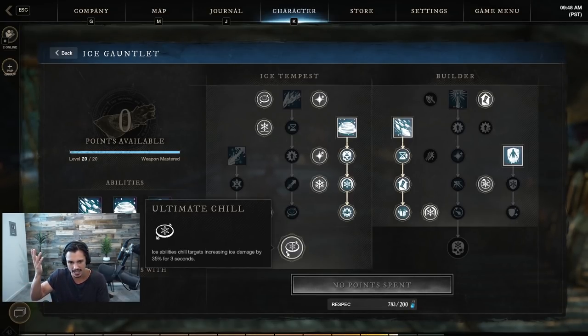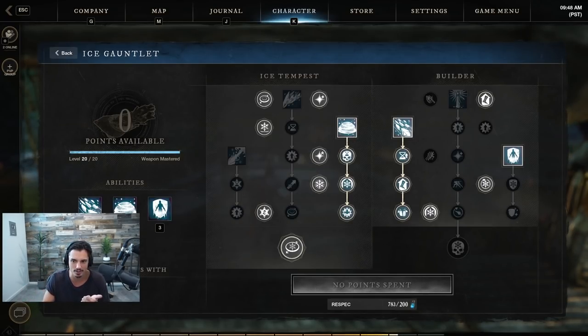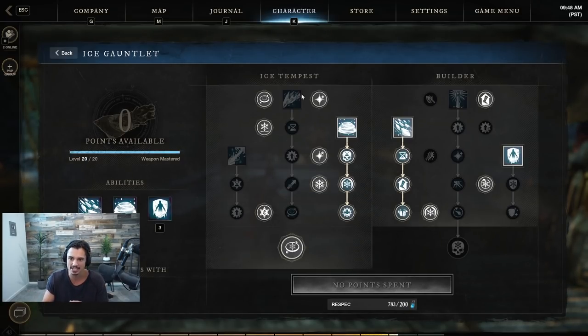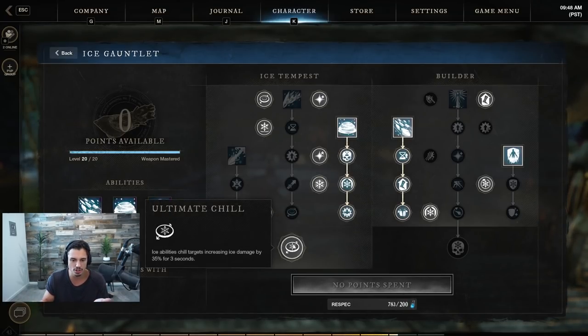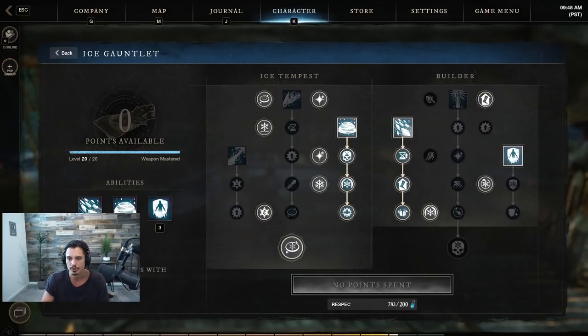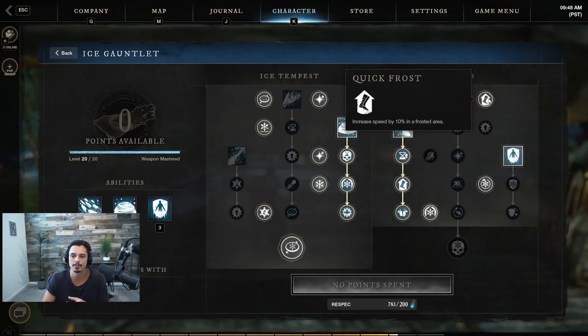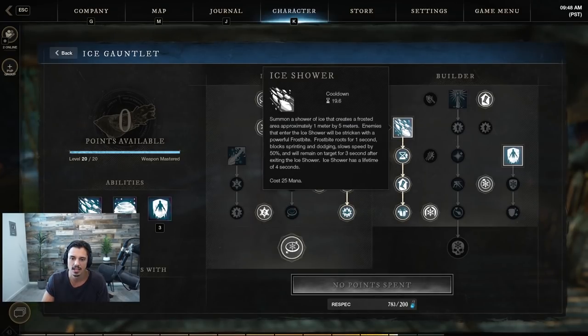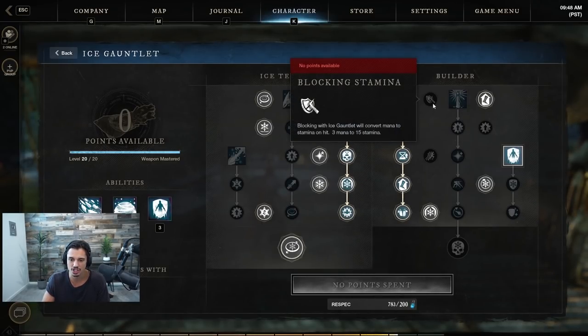Ultimate Chill is also huge — ice abilities chill targets, increasing ice damage by 35%. Every time they're in Ice Storm or Ice Shower you're getting 35% extra damage. Modify this with increased crit, they can't move, they're taking more damage — you're one-shotting kids and that's why this build is so fun. Quick Frost increases speed by 10% in a frosted area; I prefer rolling to blocking so I don't use blocking stamina.